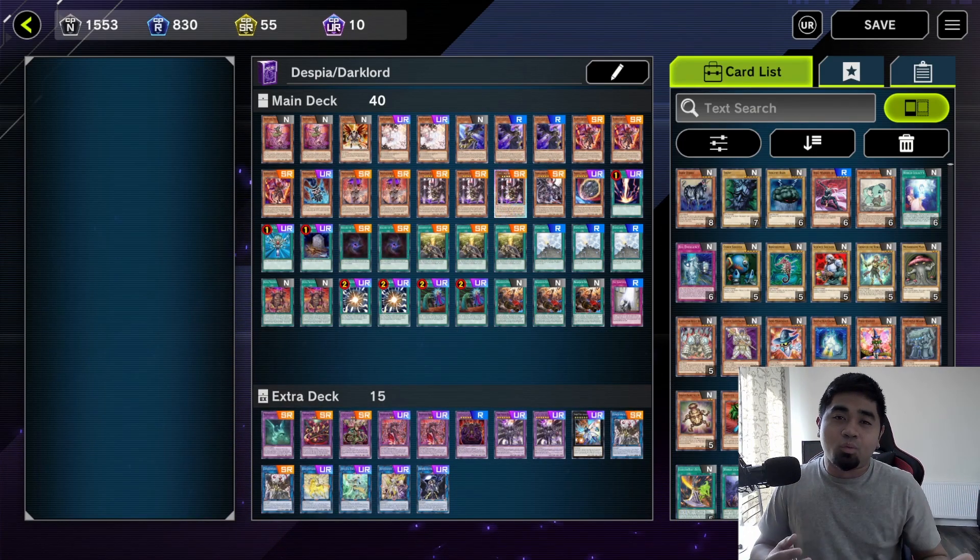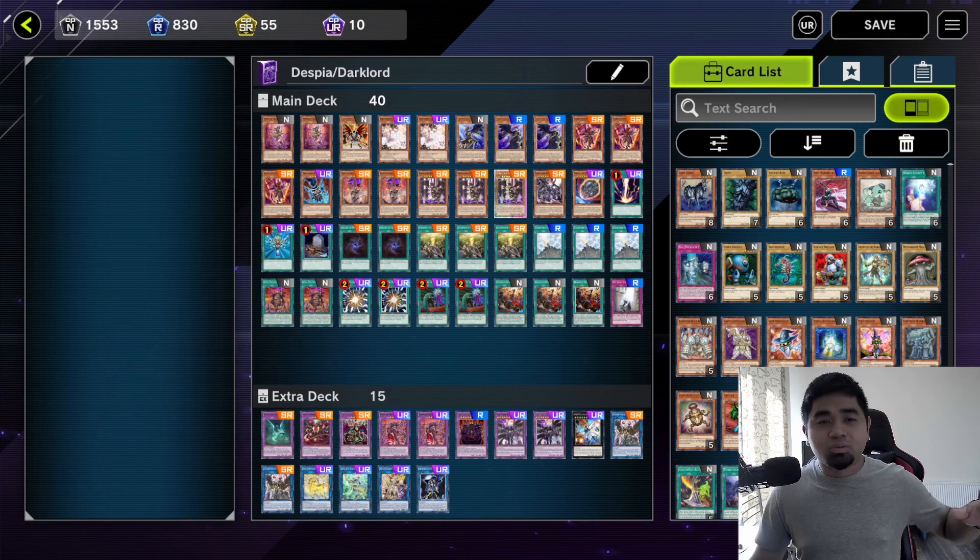The criteria I'll use to categorize the three decks are: difficulty, power, protection or negation, destruction or removal, and consistency.